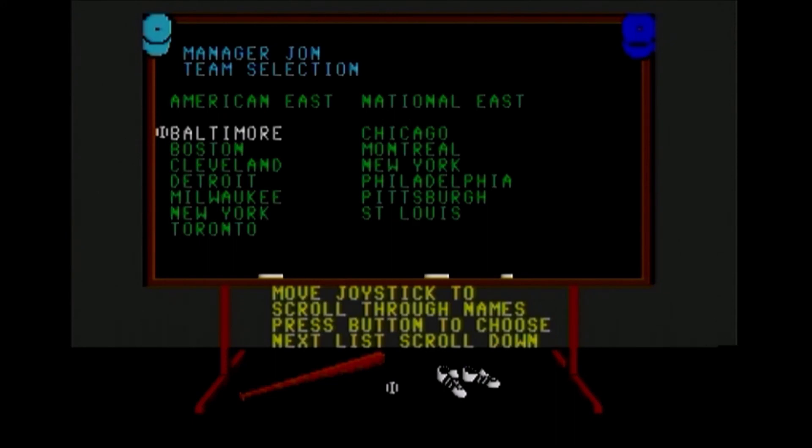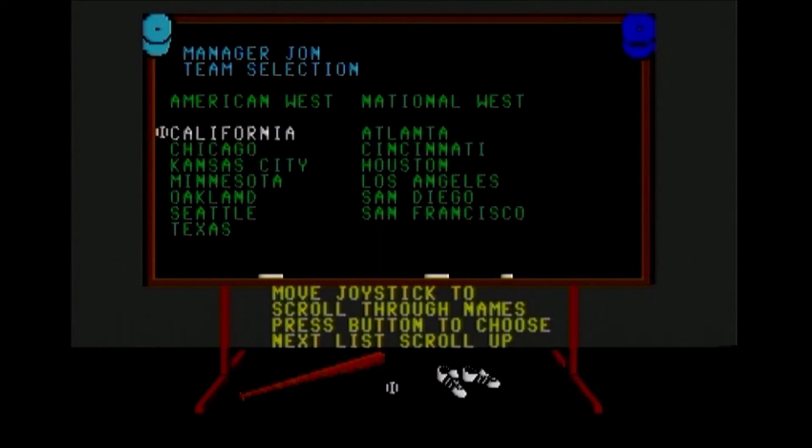This is 1987 so you have four divisions: American League East and West and National League East and West — a bit different than it is today.